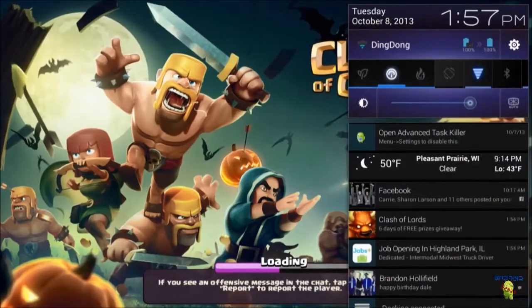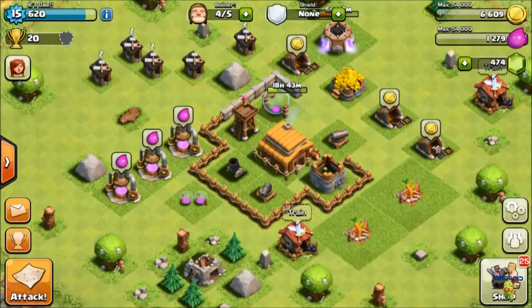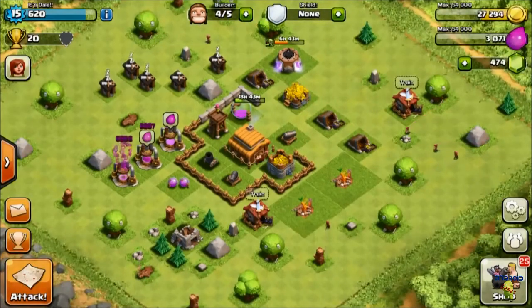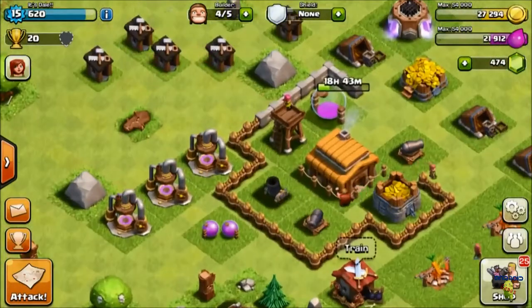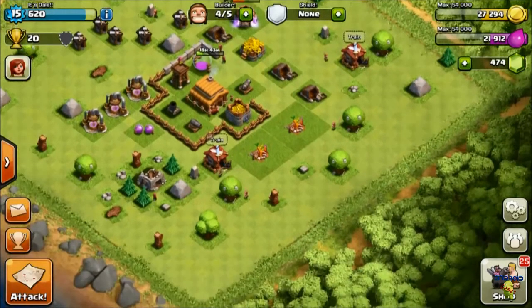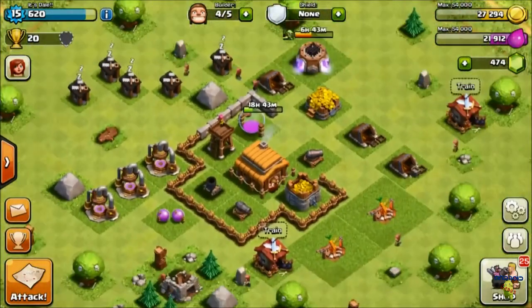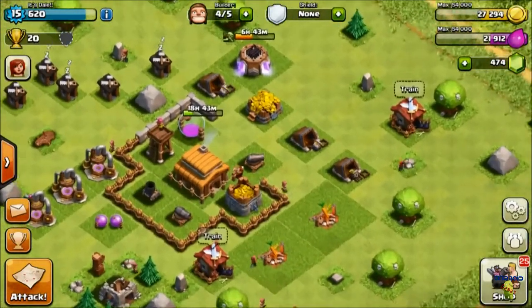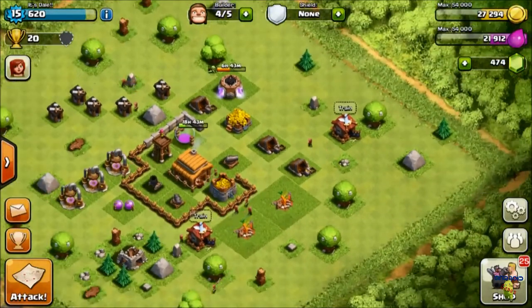I did buy a bunch of workers. I have five workers now. I spent $30 doing it, but that's the only $30 I'm spending on this game — I'm not going to buy any more gems. Basically we're just going to work on the base from now on. Now that I have five workers, I've been upgrading everything a lot faster.